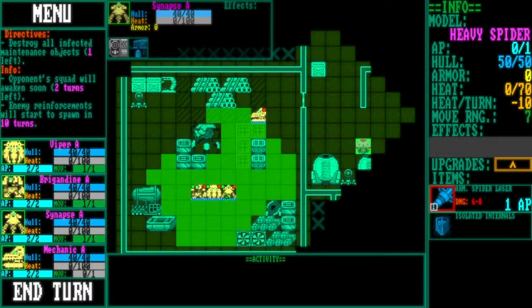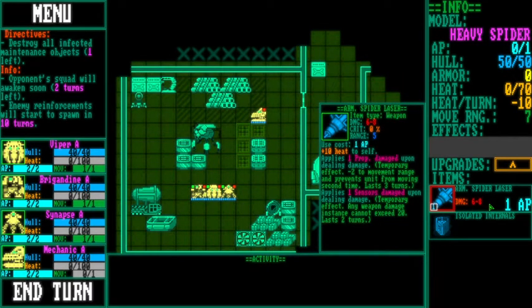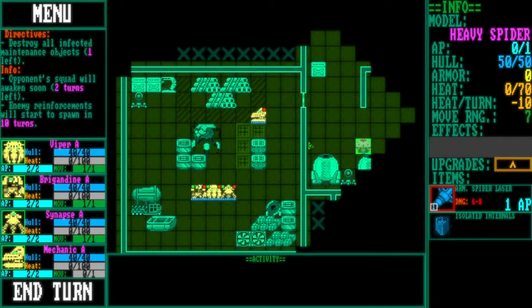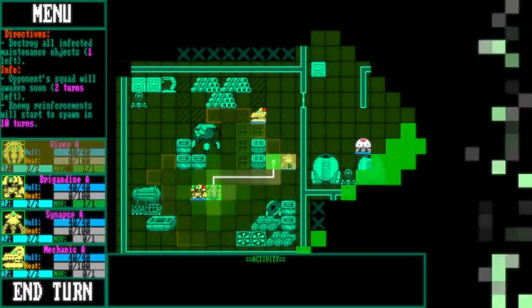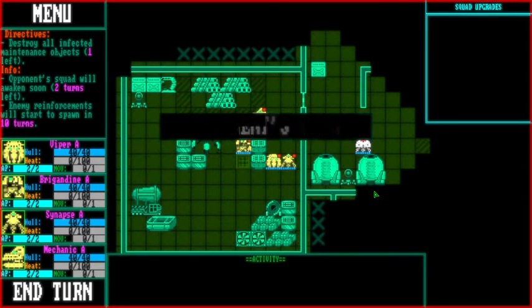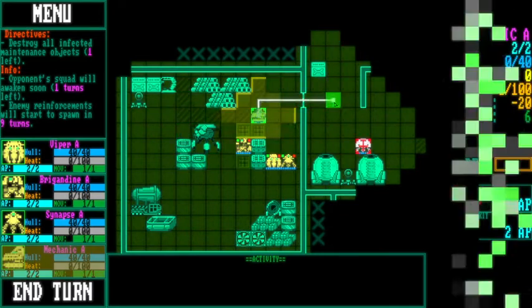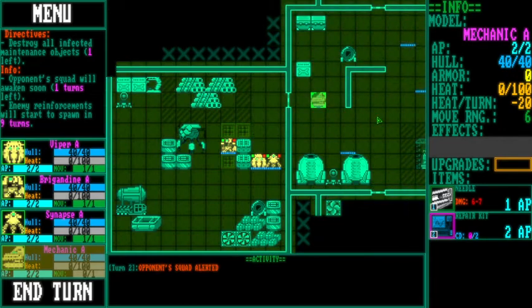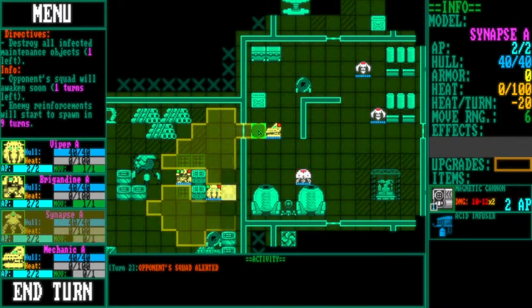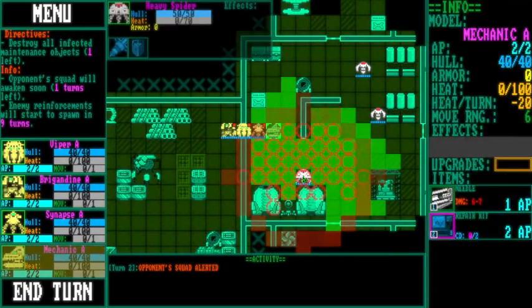AP is like action points - it works pretty much like Into the Breach, where your units can only move and fire a certain number of times per turn. Heat happens when you're firing your weapon and it's reduced 10 per turn. Move range 7. We can hover over and see how far they can get and what their firing range is. They did nothing - oh that's right, they are going to awaken soon, meaning they're not awake yet. They've been alerted - they will wake up early if you go inside their range.